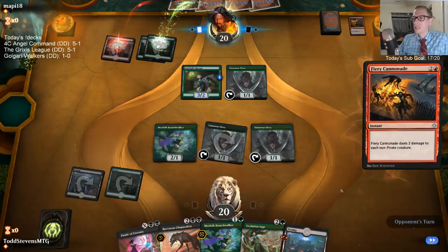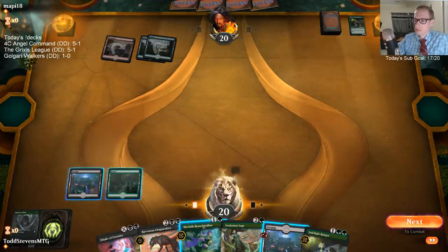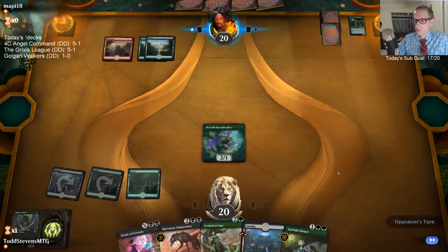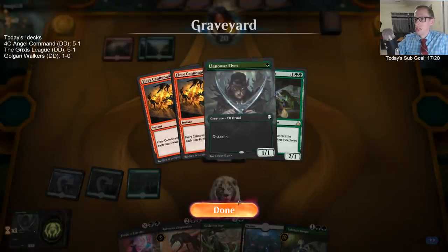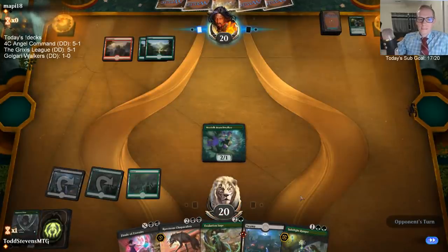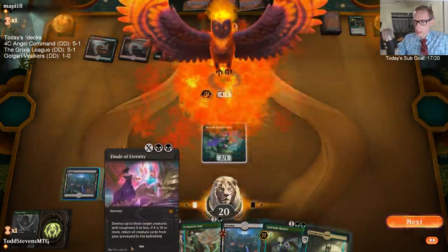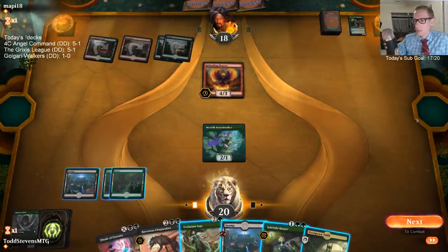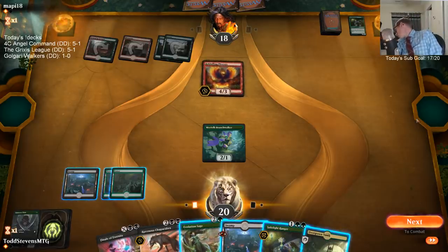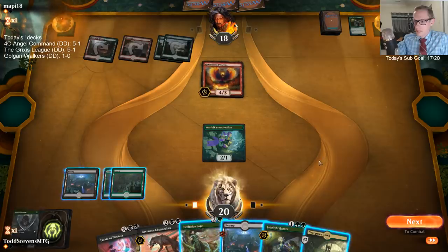They had another Fiery Cannonade — well, it's a 3-for-3 trade. They traded Cannonade, Elf, Ranger for my Elf, Elf, Walker. I guess I didn't even think about killing my own creatures with that. Yeah, Hawkeye's the best — where's he at right now? Oh, he's just laying over there on the ground, living his best life.